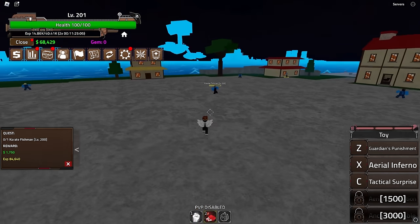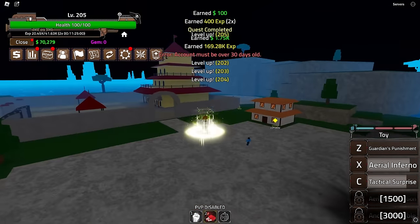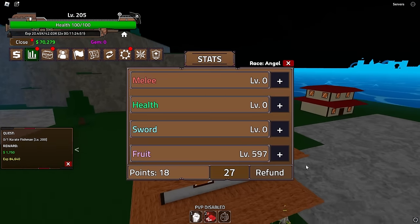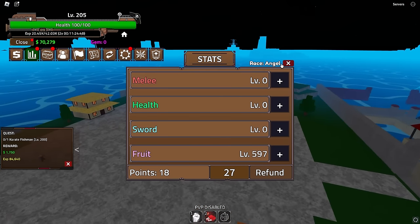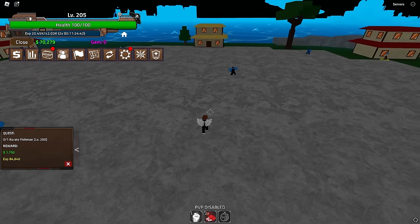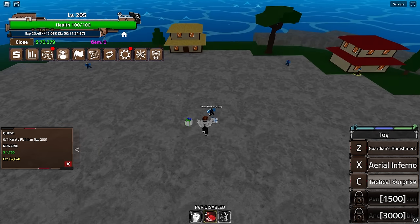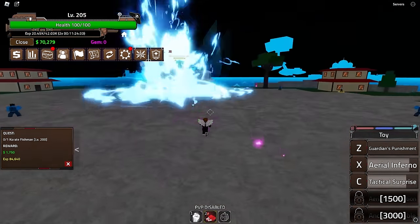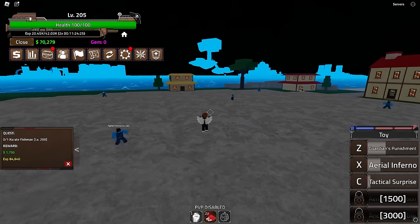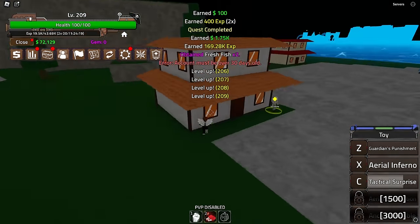Made it to the next quest — just one guy to fight, which shouldn't be too difficult. Just spam moves. I skipped the first quest of this island and got to level 200 before coming here — that's what I recommend. Fighting the Karate Fishman, keeping at range, dodging attacks, and one more Tactical Surprise finishes him off.